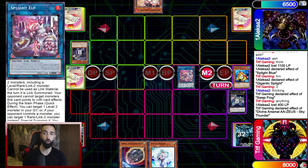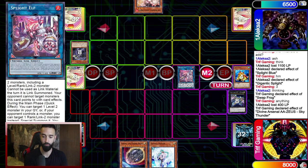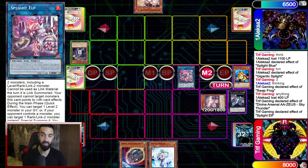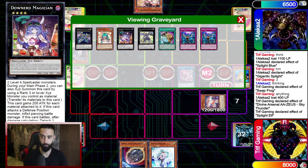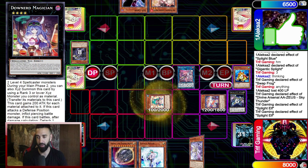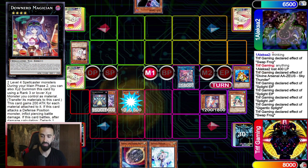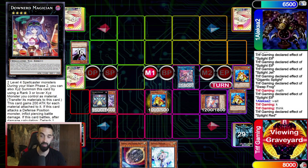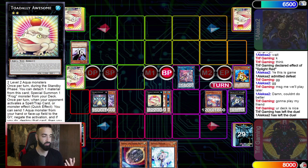The crazy thing about Splite Elf is that it only needs one level two — that's absurdly broken. I use Splite Elf to special out Splite Red from my grave. I'm not going into Gigantic Splite because I know he has Ash Blossom — any card he summons will be negated by Splite Red. I get free level twos on the field and it's game over. He draws into another hand trap, I go Gigantic Splite special — and now there's just no answer. I negate Swap Frog's effect, guarantee Toad, attack, GG.